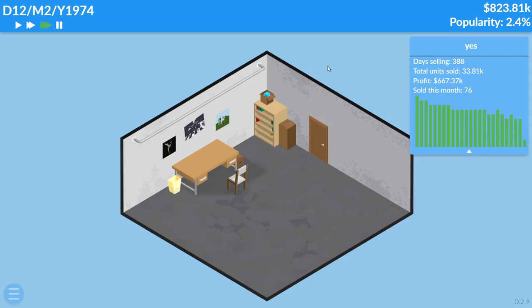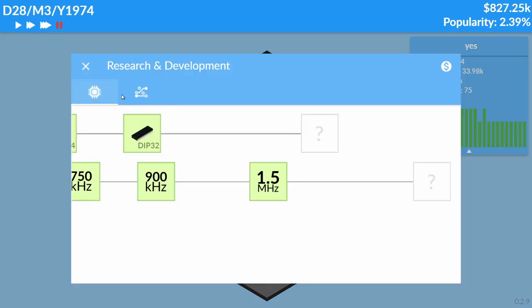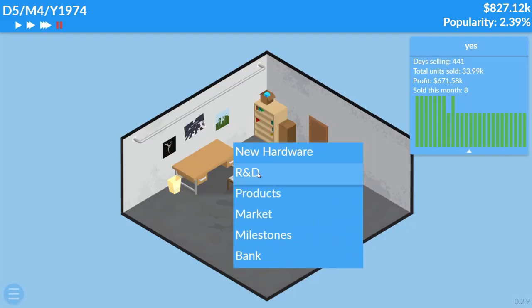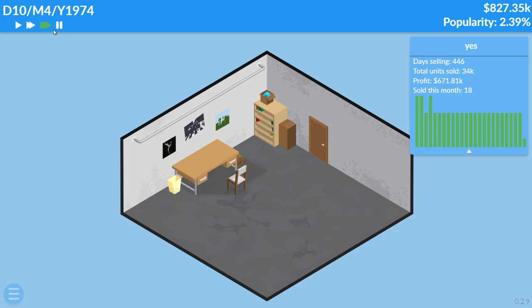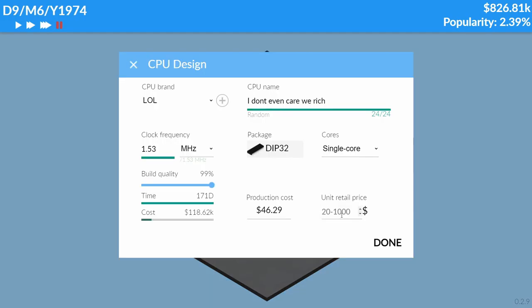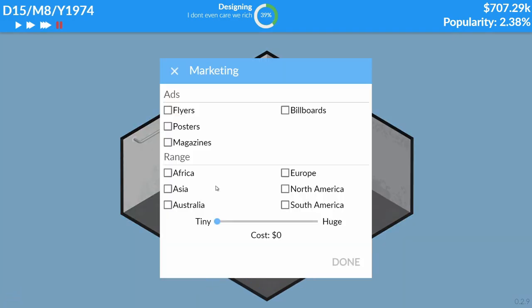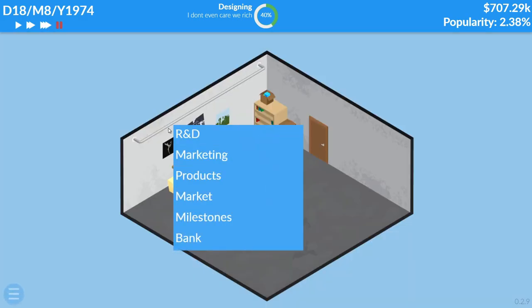We're making so much money — look at that, $600k! Holy mother of god. The worst thing is we can't even research anything more, we need to wait. I'm going to make a really cheap CPU — cheap for people to buy, $60. Now we're at the point where IMD starts up. Can we do marketing? Screw off — oh wait, we can't research yet, so marketing it is.